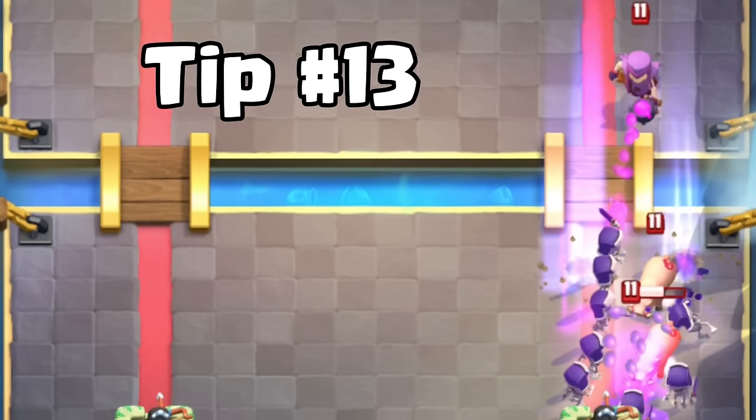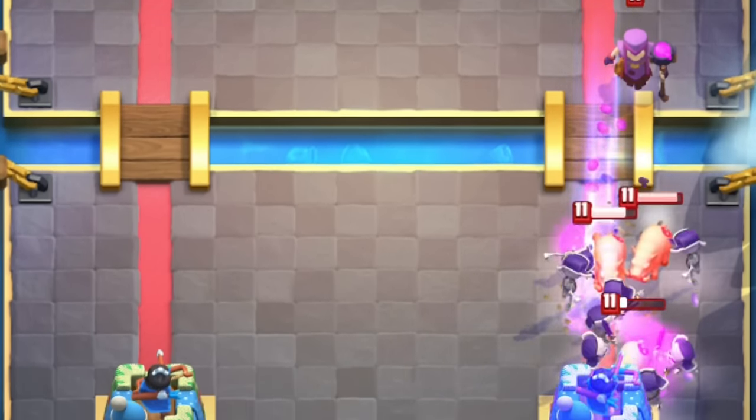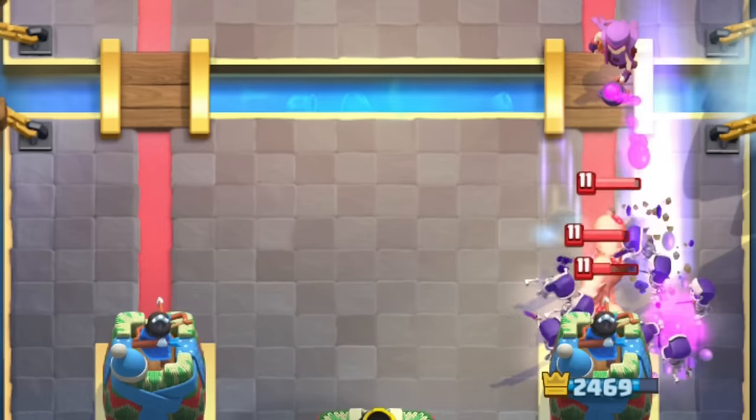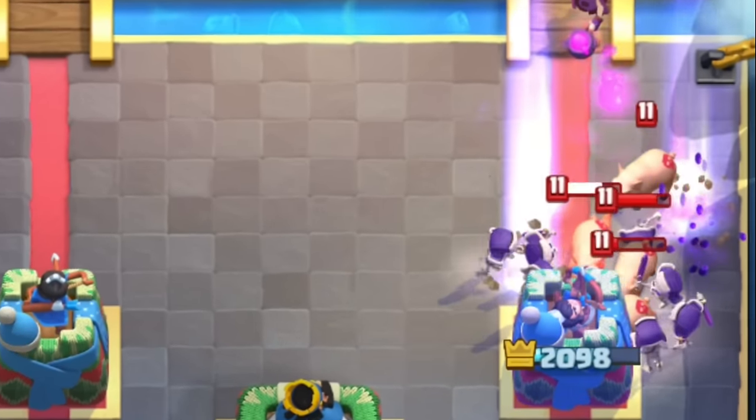Tip number thirteen. Watch out for Mother Witch because it's the only card that can cause massive trouble against Evolved Skeletons. When facing Mother Witch, you should be very careful with your Skeletons or have a spell that can counter the Mother Witch.